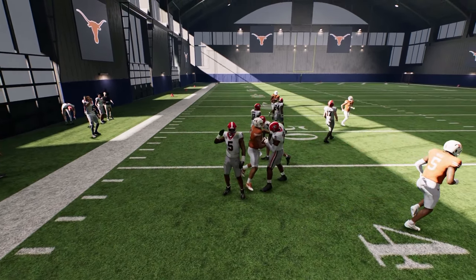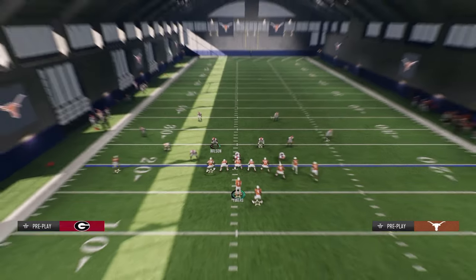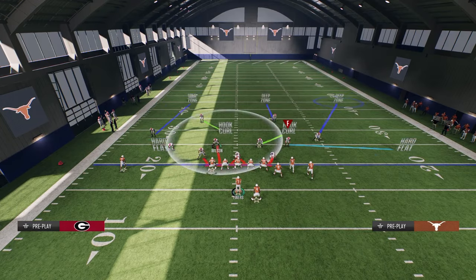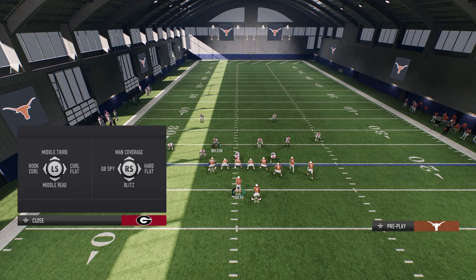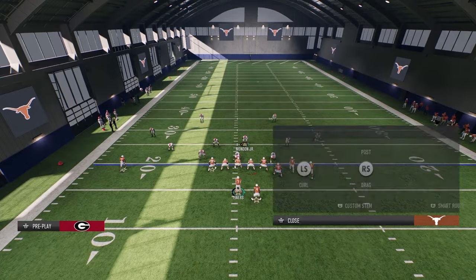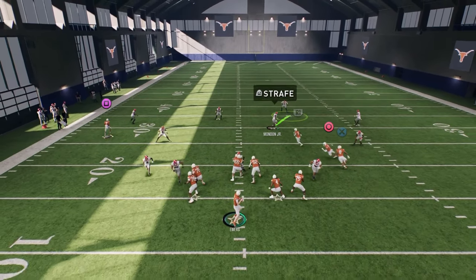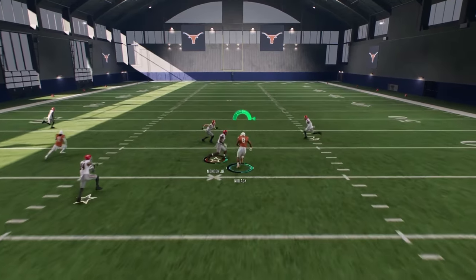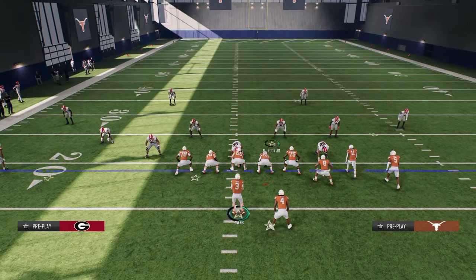If they are sending pressure at you, a lot of people are going to run variations of blitzes. The user might sit in and take the crosser, so one of my favorite windows against a blitz is the tight end route right in that little pocket — almost like a tight end verticals wheel — which is really effective against that coverage.